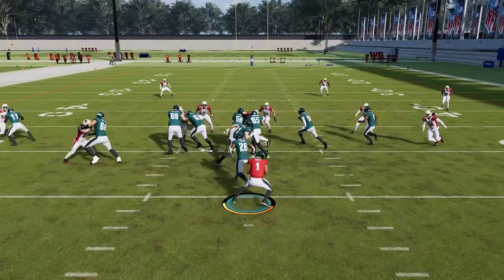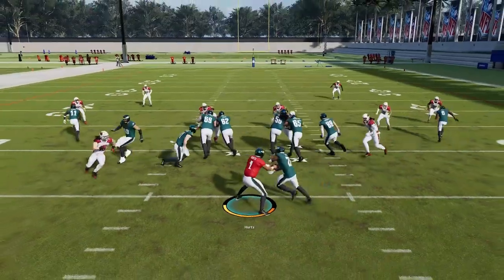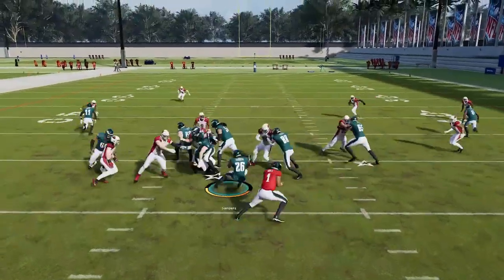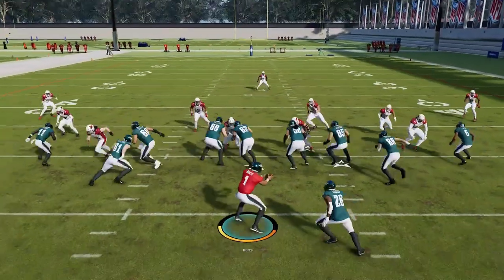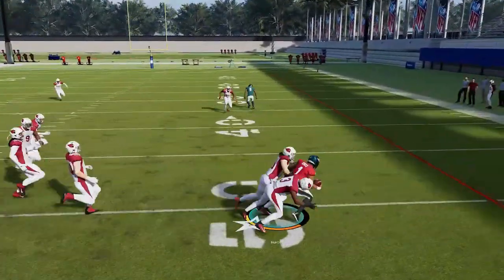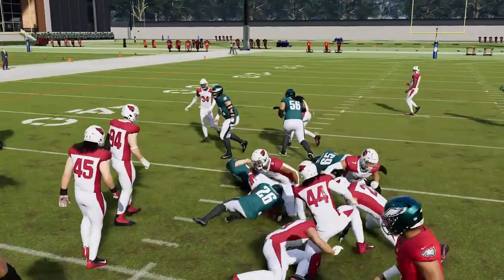Next up we have the Read Option. Watch that read defender — if he drops back you have to hand it off. If he crashes in, you can go with the quarterback and the pulling tight end really helps in this regard. It's better to keep with the quarterback when possible, but if the defender drops back you've got to hand it off or you'll set yourself up for a bad play. You can also just run it as an inside zone in this formation — just hold it and hand off to the running back for a decent inside run.